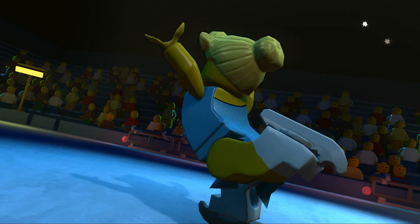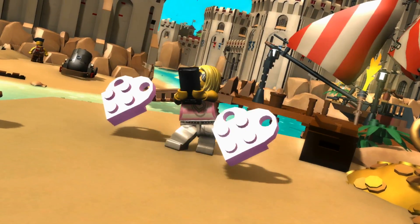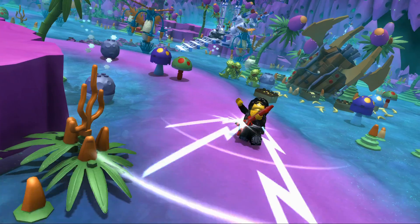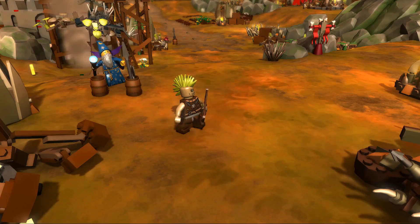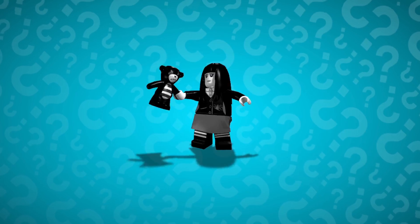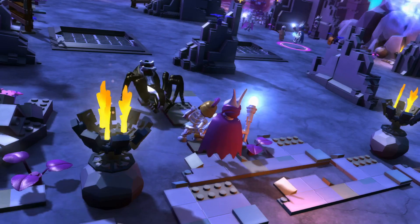Each minifigure has their own unique personality and powers. The trendsetter takes selfies to heal herself. The rock star plays powerful riffs on his guitar. The wizard — he's cool, he actually shoots lightning bolts at his enemies. Spooky girl can transform herself into a giant spider. Yikes!